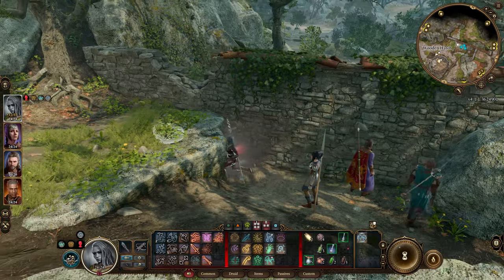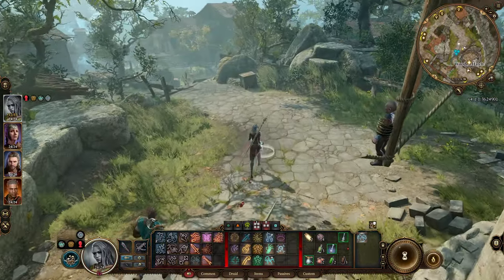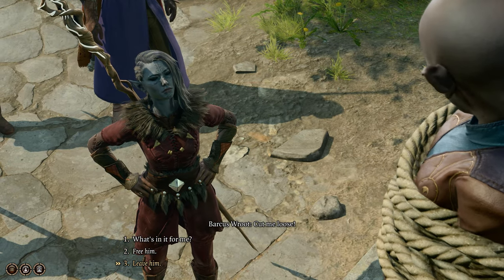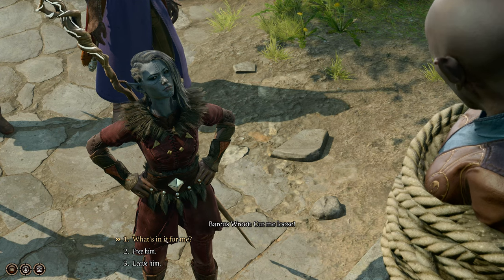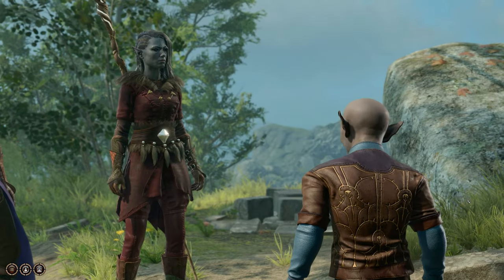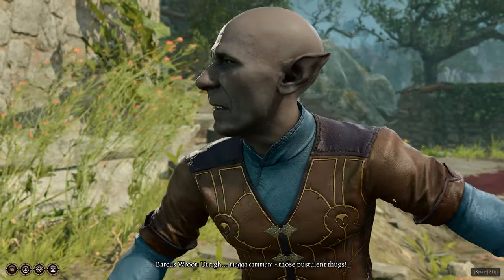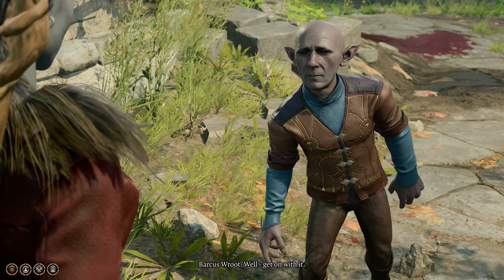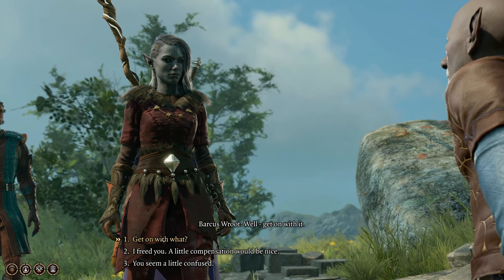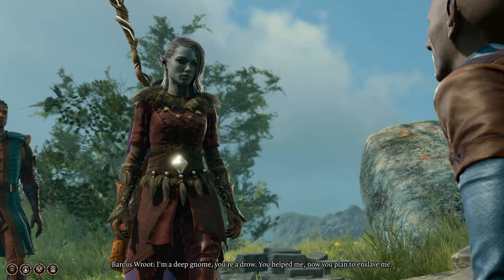What's this guy's deal? There are postulant thugs. Do you work with them - that's kind of my main question. I'm a deep gnome, you're a drow - you helped me, now you plan to enslave me. No, I'm not going to do that. You've only met Lolth-sworn, it seems. I could extort you if you really want me to. You're teasing me. Take my pack if you can find it - the only reason those goblins caught me was its weight.